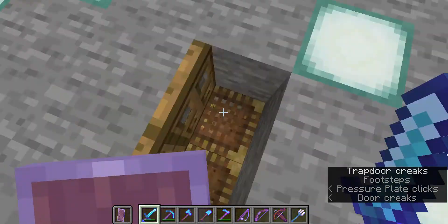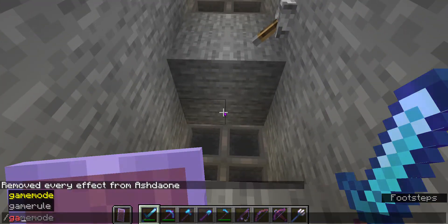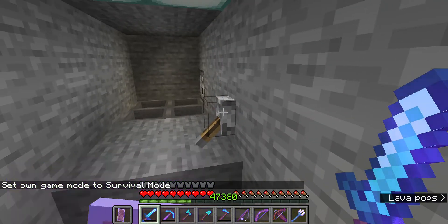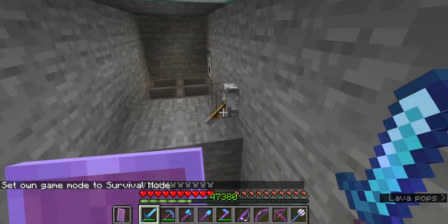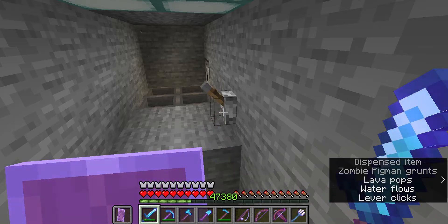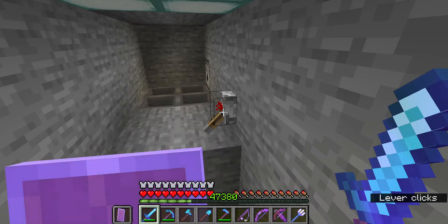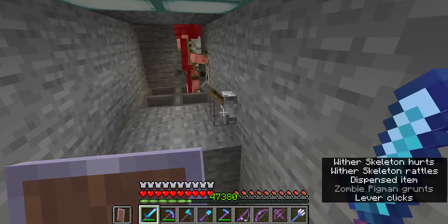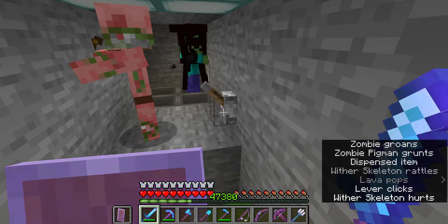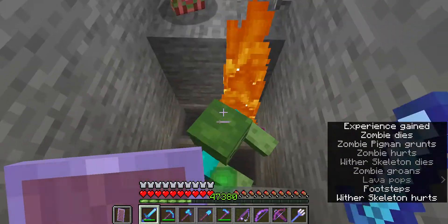I forgot to tell you I have a mob grinder — the idea is that if you go in, even in survival, nothing will happen to you. I will be turning into survival now — I just have to hold shift and press this level multiple times. I meant peaceful — I forgot. Okay, now when I press the lever, random mobs just start spawning in, and the wither skeletons are always dying there.